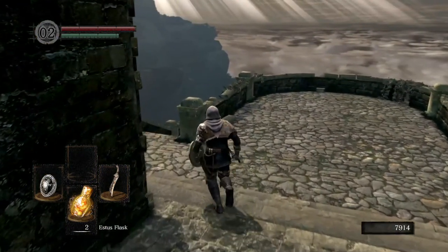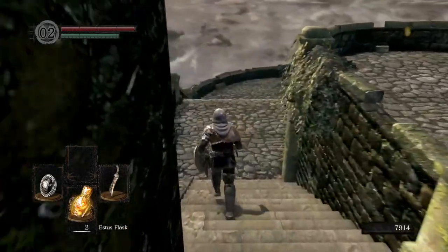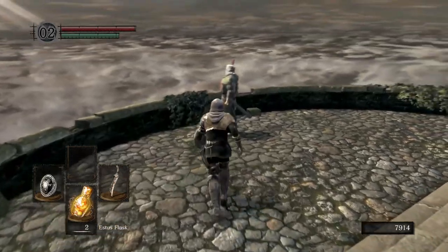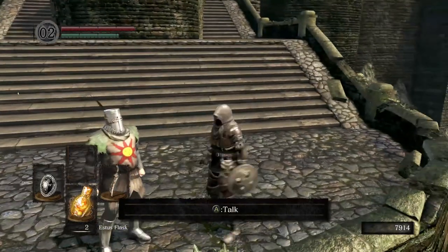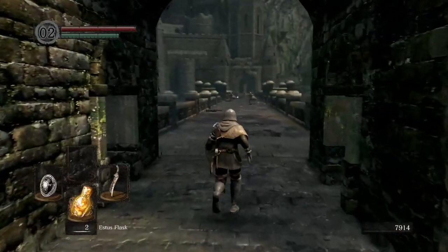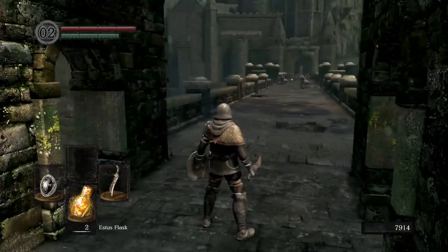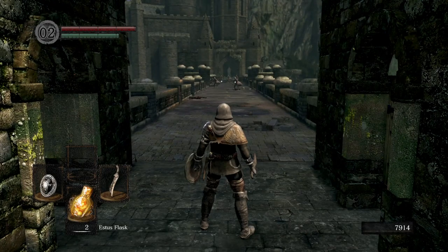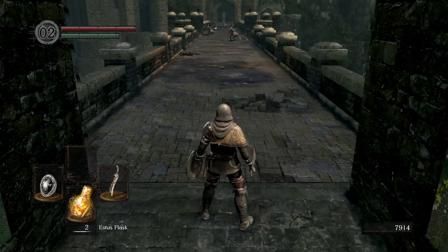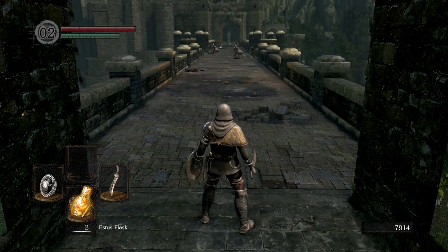So we've just beaten Taurus Demon. First of all, I would make sure that you go over here and speak to Solaire. Solaire is a really awesome character in this game, and if you want to see my video on how to complete his storyline, do look out for that one. There's only one way you can go here because this door is locked for now, and it is across this very ominous bridge with burnt bodies and scarring on the bricks. You can tell there's probably something awful going to happen here.